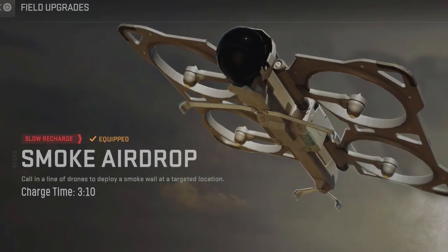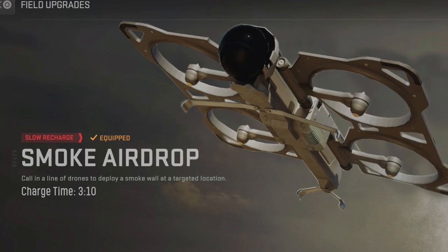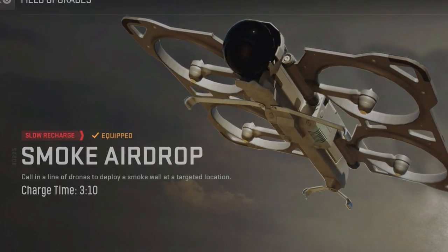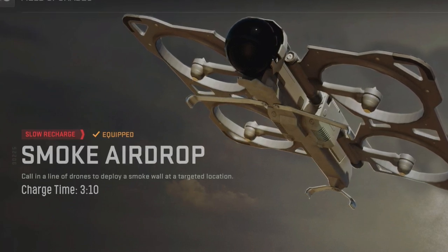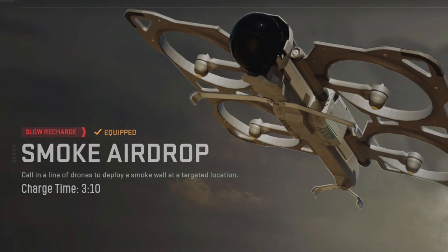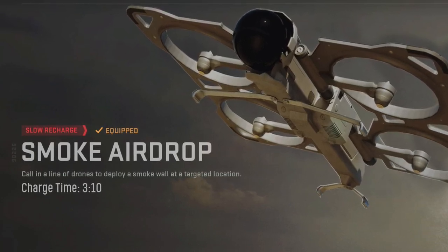The in-game description tells us that the smoke airdrop allows us to call in a line of drones to deploy a smoke wall at a targeted location. The default charge time is 3 minutes and 10 seconds, but can be greatly reduced by getting kills and earning score.